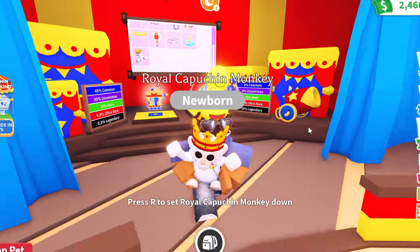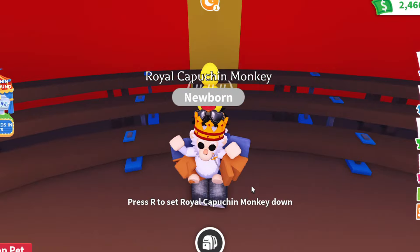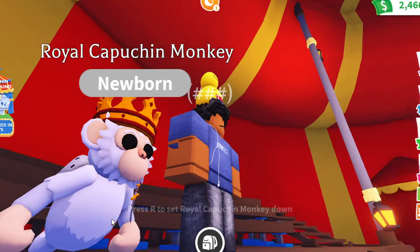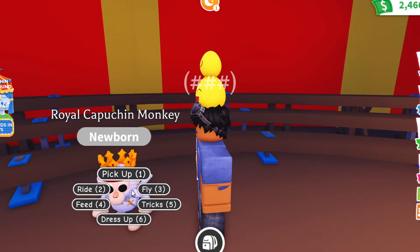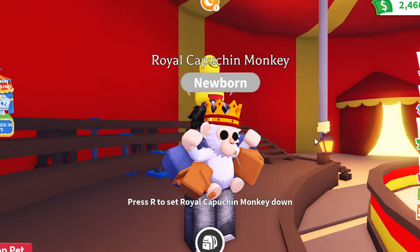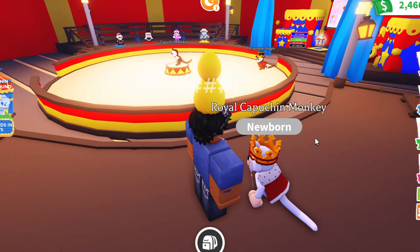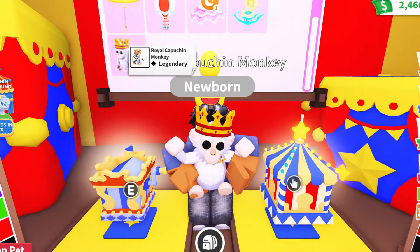Let's take a look at this Capuchin Monkey and showcase him. The Royal Capuchin comes with a crown and a little sword on the side, and it has this really cool Royal Cape. I think it's such a cool design — I also like how it's all-white, which really separates it from the other monkeys and gives it a special look. I'm so happy that we got this Royal Capuchin Monkey, I wanted it so bad.